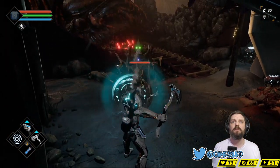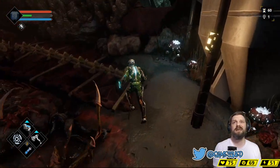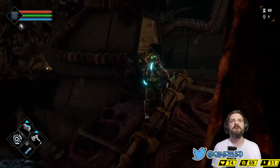We've got a block mechanic — a block and a parry. Watch this: block and parry — and that was with a light attack, killed that spider with a little block to his face. Nicely done.